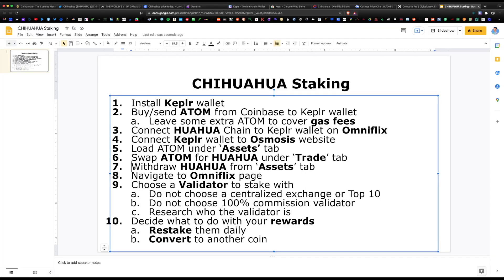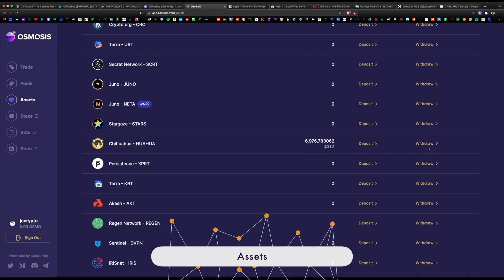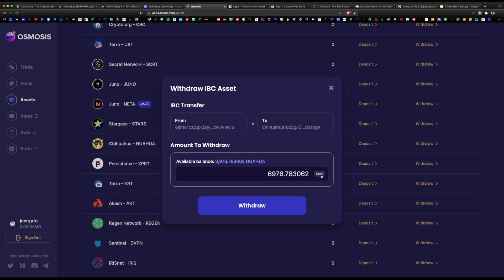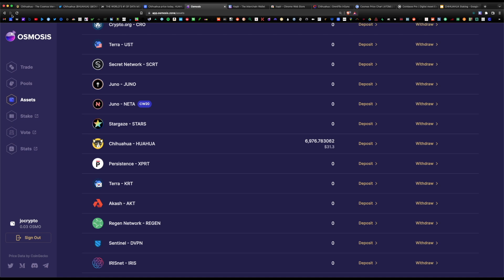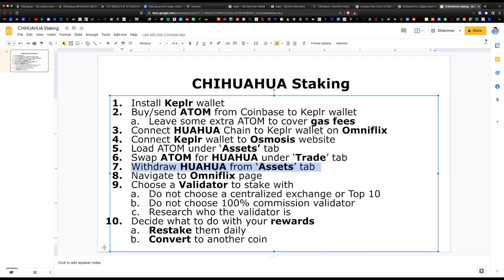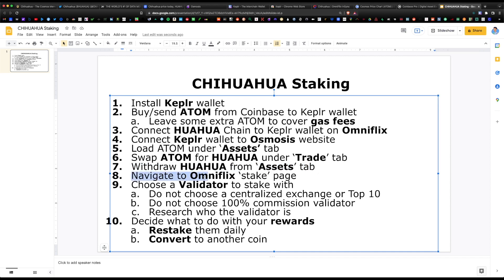The next step is to withdraw the Chihuahua from the Assets tab so it moves from Osmosis back to our Keplr wallet. Under Assets, find Chihuahua and hit Withdraw — it will request a connection to the Keplr wallet, approve, then hit max to pull all the tokens we just acquired. Select low for the gas fee and approve. The withdrawal was successful — the balance on Osmosis is now zero, but navigating to Keplr and opening the Chihuahua chain shows we have over 9,000 available.